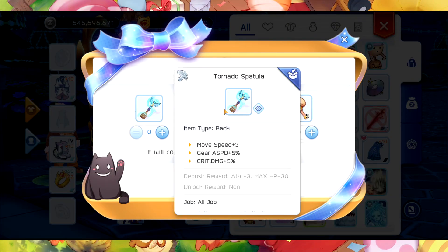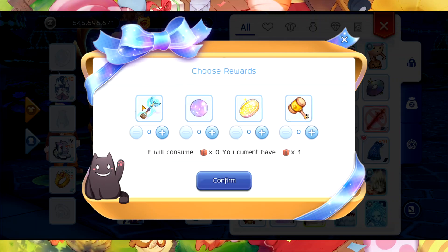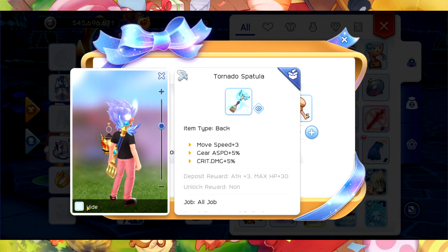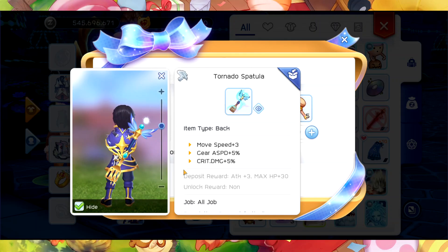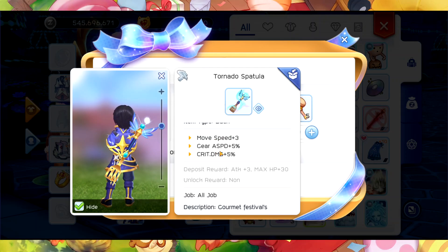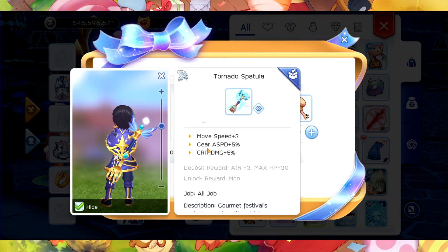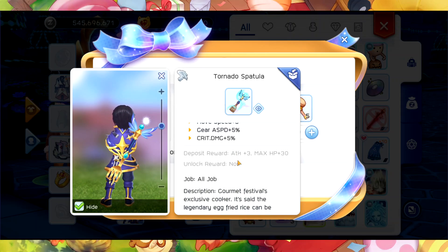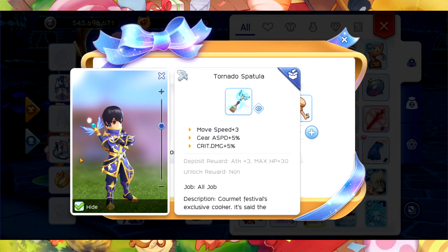If you're going to use this one, you can actually choose what you want to receive. First off is this Tornado Spatula — this is what it looks like. It's an impact item with movement speed plus three, attack speed plus five percent, and crit damage plus five percent. The positive word is attack plus three.